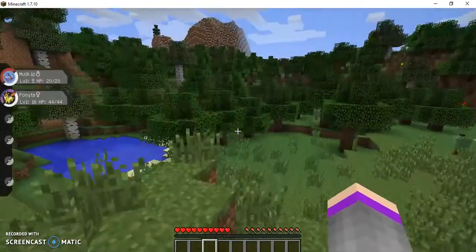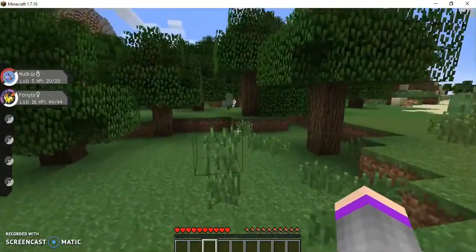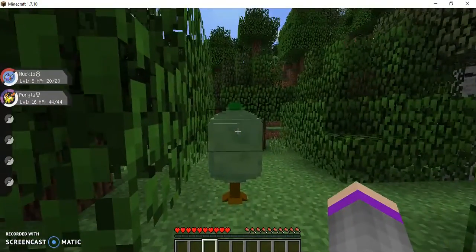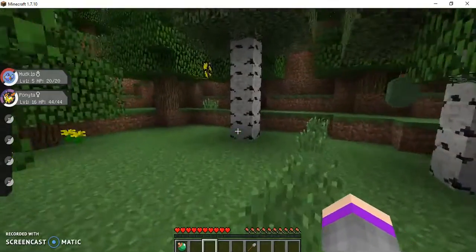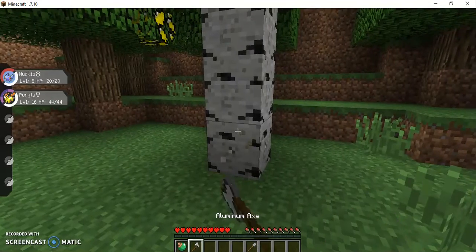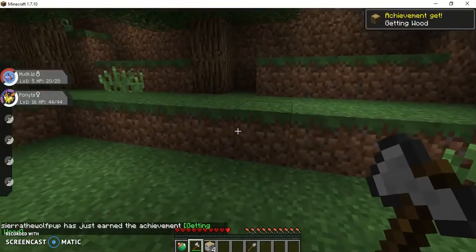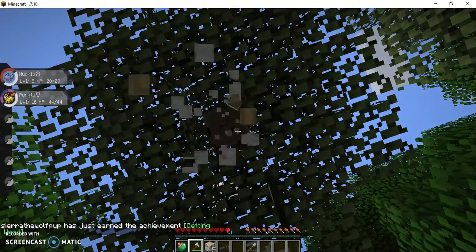Anyway, this is episode one. Look, it's a little squirrel Pokémon thing — I don't know my Pokémon that well. So we're just going to go around and get normal stuff to build a little house before we go on a Pokémon adventure.